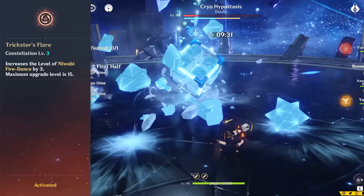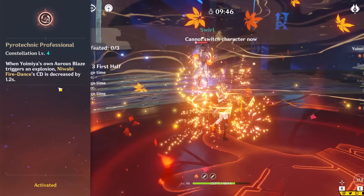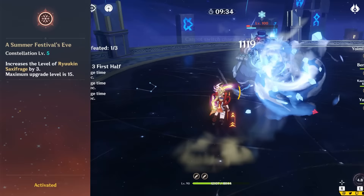Her constellation 3 is nearly useless — it just levels up her skill and has horrible scaling with her damage. Her fourth constellation lowers her elemental skill's cooldown by 1.2 seconds whenever her burst triggers and deals pyro damage. This constellation was meant to shorten rotations, but honestly there hasn't been a team that needs the rotation shortening that much. Odds are, after you rotate through all of your supports after her skill ends, she'll be ready to go when you get back anyways. So right now it doesn't really do anything, but as we see more units in the game, it might become better.